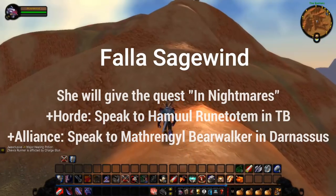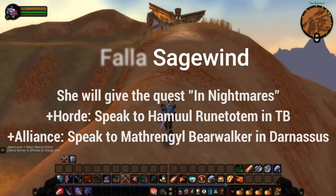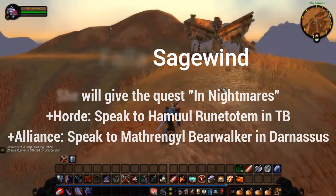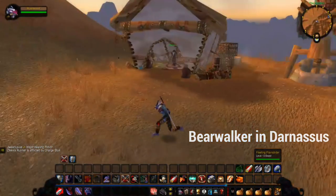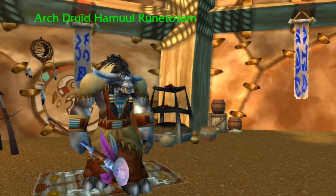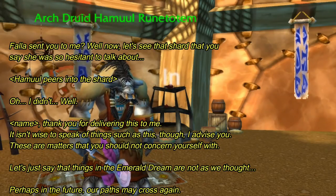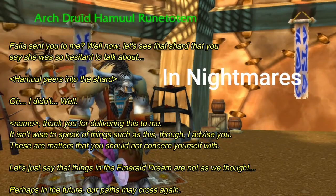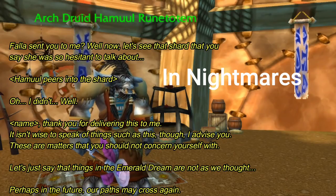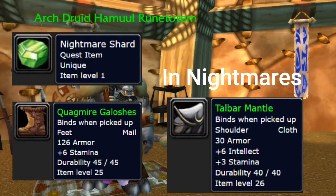For Horde, you need to then speak to Hamul Runtotem in Thunder Bluff. For Alliance, you need to speak to Mothringle Bearwalker in Darnassus. When you reach either Hamul Runtotem or the Bearwalker in Darnassus, you have to give him this Nightmare Shard. He peers into it and says it does not bode well — thank you for delivering this, but it isn't wise to speak of such things at this time. These are matters you should not concern yourself with. Things in the Emerald Dream are not going so well. He will offer you the Talbar Mantle or Quagmire Galoshes.